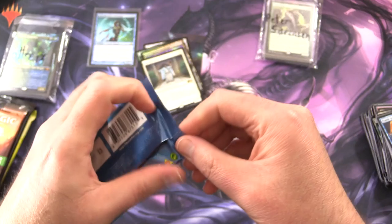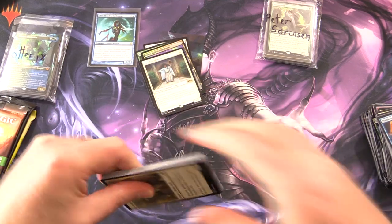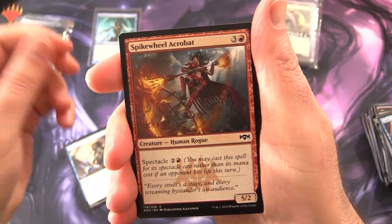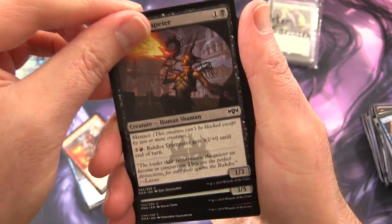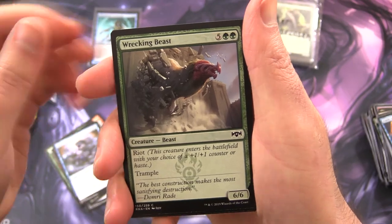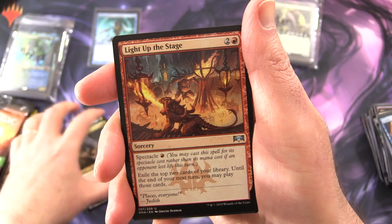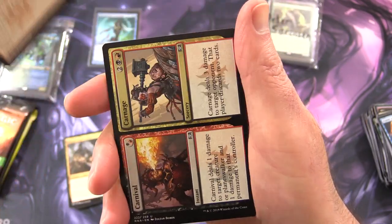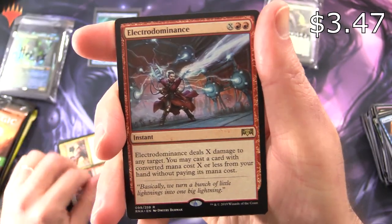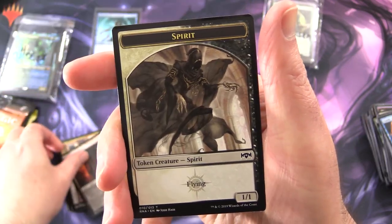Ravnica Allegiance — good to see it as always. Hoping to pull a shock, but I would also settle for a Smothering Tithe or Hydroid Krasis — either one would be fantastic. We start off with Impassioned Orator, Prying Eyes, Spike Whip Acrobat, Rakdos Trumpeter, Mammoth Spider, Deface — some Goblins up to no good — Skitter Eel, Wrecking Beast, Scuttle Gator, Crab Turtle Croc, Applied Biomancy. Uncommons: Bolrak Clan Crusher, Light Up the Stage, Carnival and Carnage — a split card. Rare is Electrodominance. One of the Planeswalkers — Ral — and a Rakdos Guildgate, clearly the best guild, and a Spirit Token.